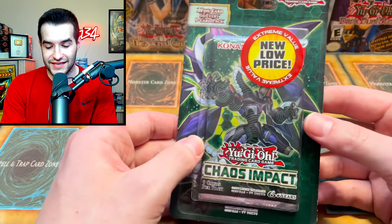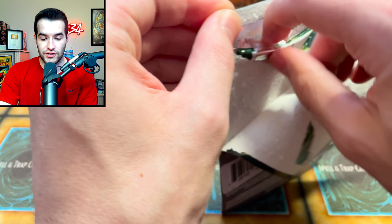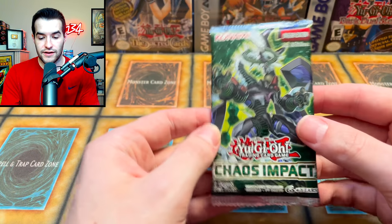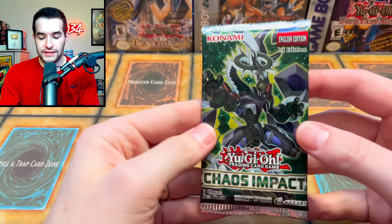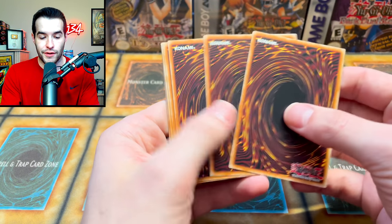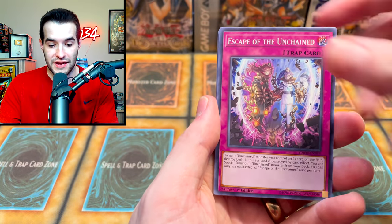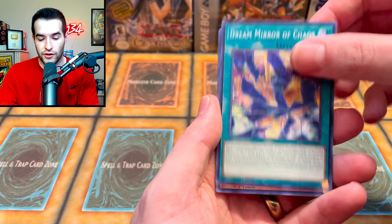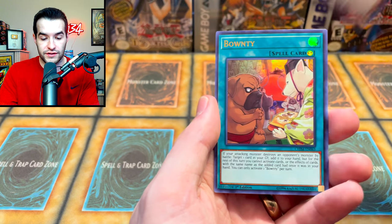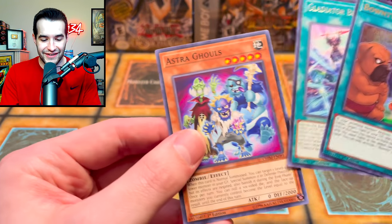Next is Chaos Impact — hopefully it's first edition because you can only pull Starlights out of the first edition pack. It is first edition! Is this in fact an IP Masquerena? I highly doubt it, but it could be a Starlight Rare. We get the ultra rare — World Legacy Dream Mirror of Chaos, Chobham Armor Dragon, Dino Wrestler, and the Bounty. Pretty cool ultra rare, very nice. Astral Ghost as well.